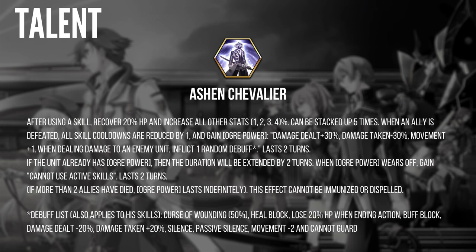When an ally is defeated, all skill cooldowns are reduced by 1 and gain Overpower. Overpower is a buff: damage dealt plus 30%, damage taken minus 30%, and movement plus 1%. When dealing damage to an enemy, inflict one random debuff lasting two turns. This is very similar to Yusuke — when your ally dies, he gets stronger. If Rin already has Overpower and an ally dies, the duration will be extended by two turns. When Overpower wears off, gain 'cannot use active skills' lasting two turns.